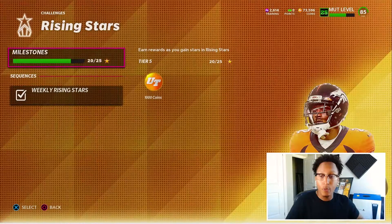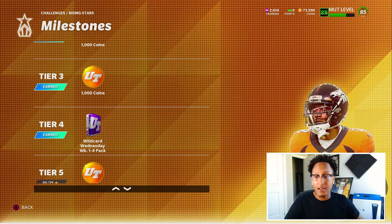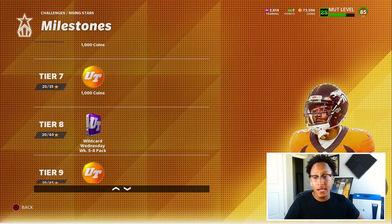The way you actually get this pack is by completing these challenges for Wild Card Wednesday — doing all five of them for each week, and then you get it after getting 20 stars or tier four. Now if you didn't complete those other challenges from before it may be a little too late, but you get another chance for weeks five through eight, so make sure when these Wild Card Wednesday challenges come out, go ahead and get those done right away. They're pretty simple to do.